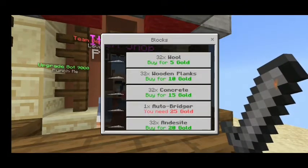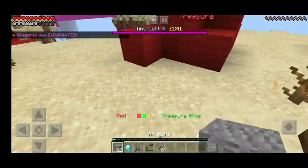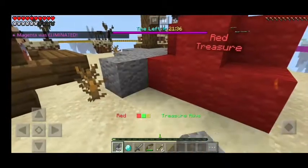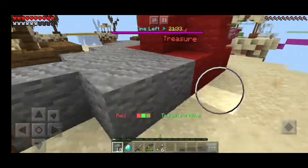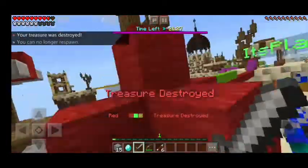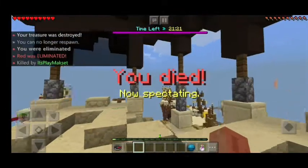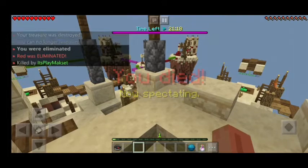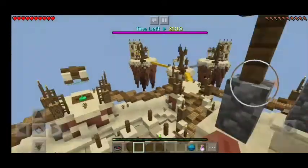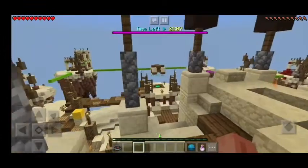What can I buy? Andesite — there we go. So I'm just going to cover my bed in andesite. I am aware he's coming, and I'm trying to fight but I literally can't. It's really weird. Oh yeah, I lost. Well, that's Treasure Wars. I hope you enjoyed this video, and I'll see you next time. Bye!